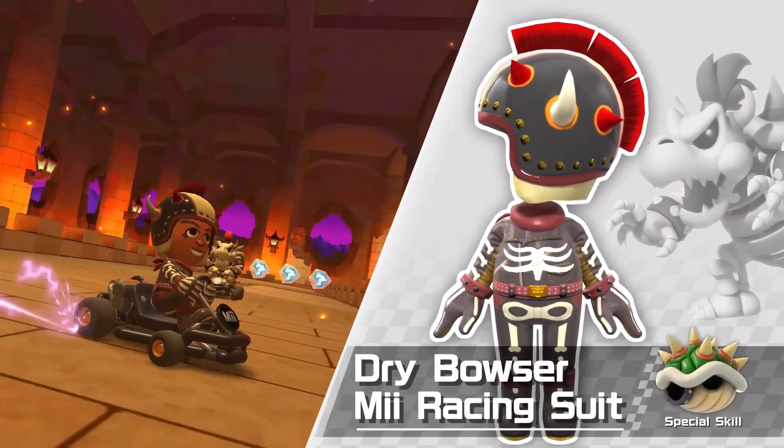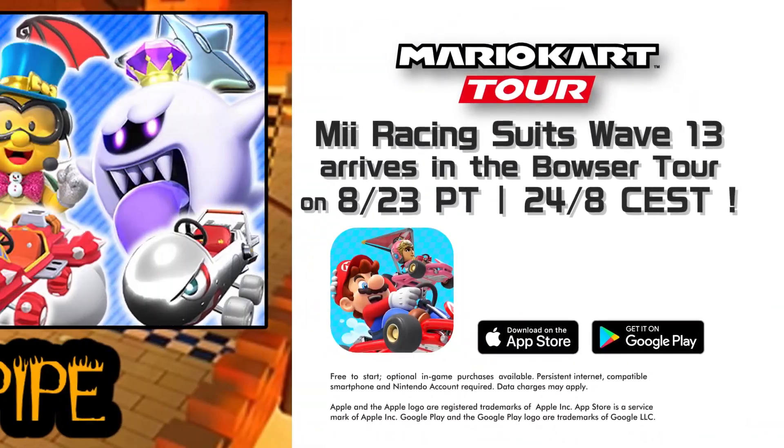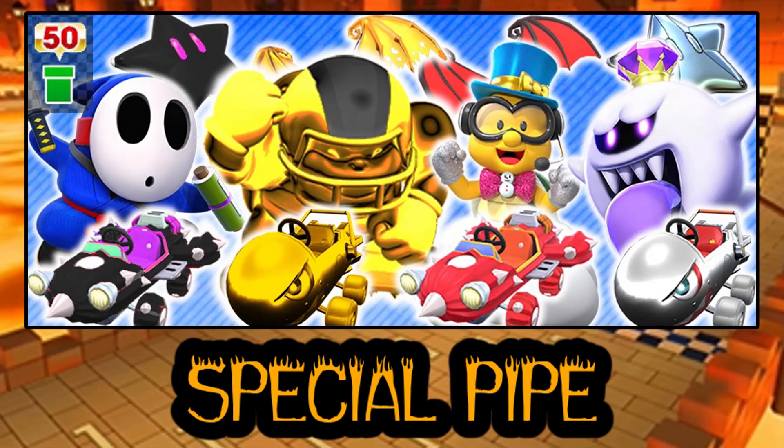For the special pipe we think there will be two hidden characters not shown in the trailer: Lakitu Party Time and King Boo Luigi's Mansion. We chose these two because they really fit the aesthetic of the special pipe, mainly tied to the minions theme. For the hidden karts and gliders we decided to include the Cact R, Silver Bullet Blaster, Silver Starshoot, Vampire Wings, and Golden Wings as Gold Charging Chuck's glider.